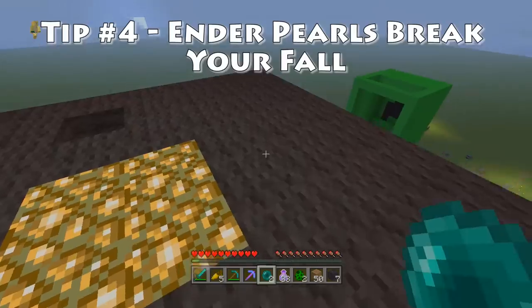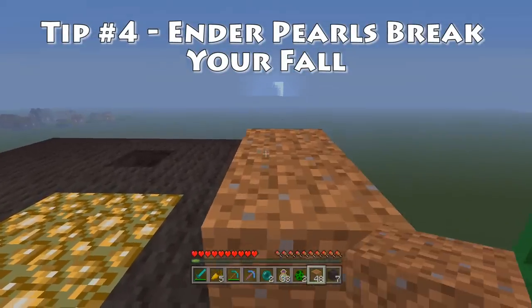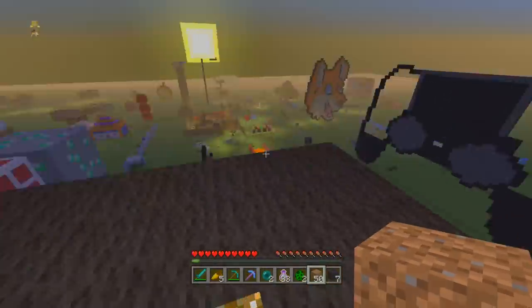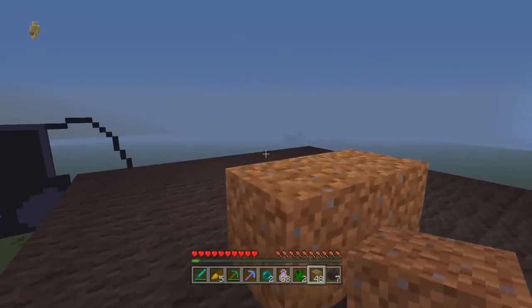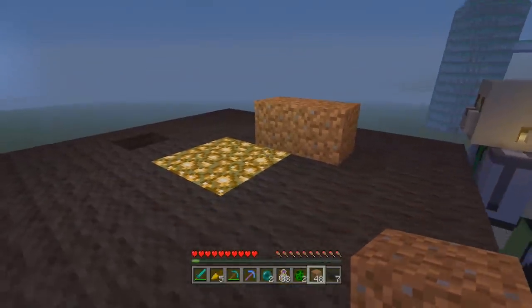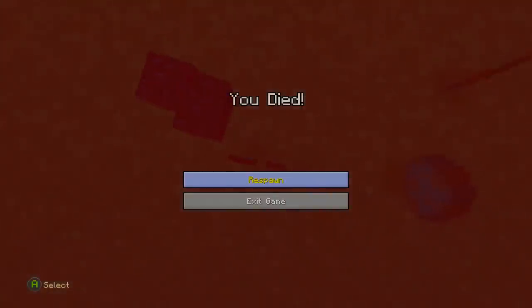Survival pro tip number four relates to if you're up somewhere really high and you're building. You're building a little dirt thing on the top of Black Steve's head, and then you're not sure you're enjoying it. You go to crouch and move over, but then a skeleton knocks you off — or you're just not in crouch mode and you suddenly find yourself falling.